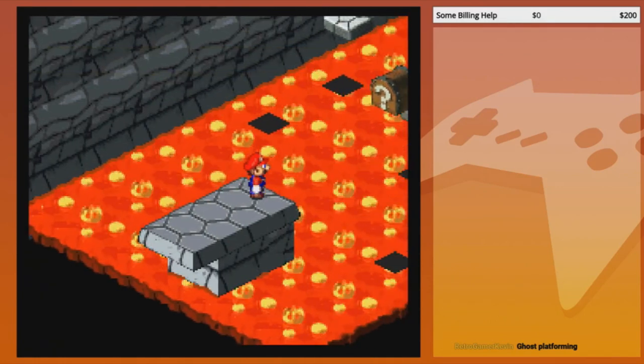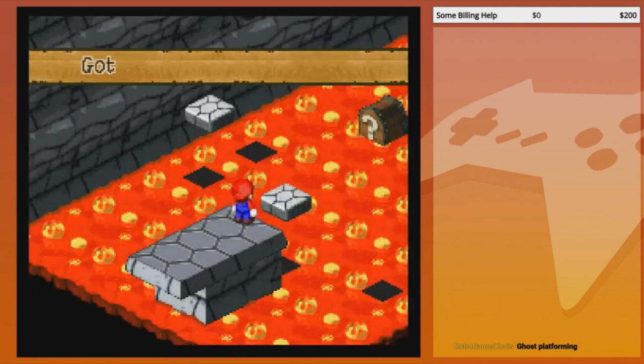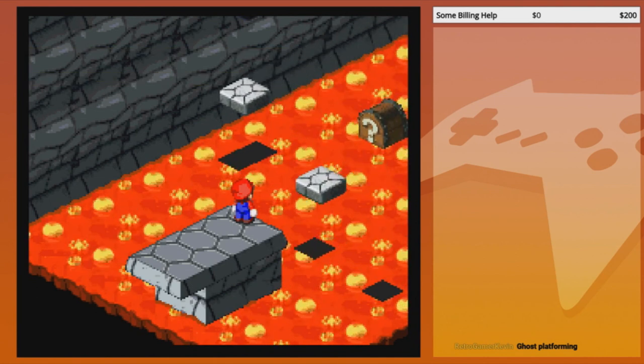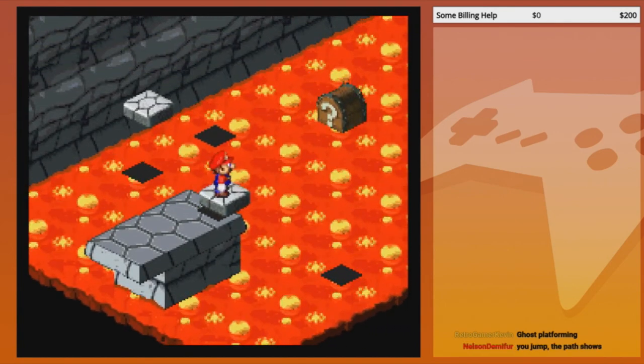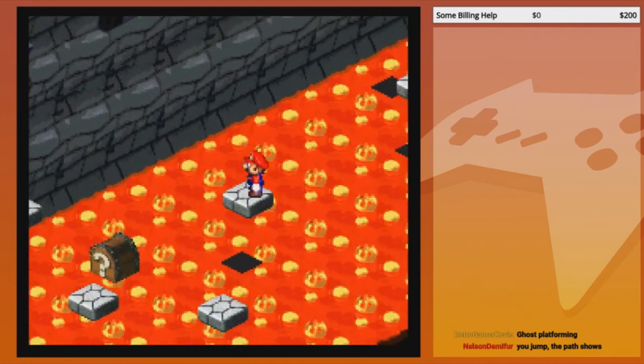Oh god damn it no! Isometric platforming — at least you're not in control of the platforms this time. That appeared to be a one-time thing. Pay attention to where the shadows are; it'll show you where you need to be relative to the platforms. There we go — he reads the shadows now.